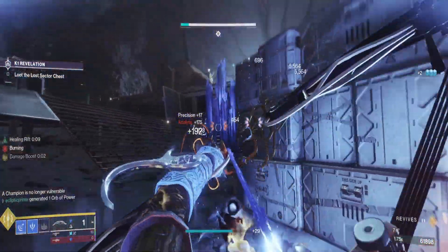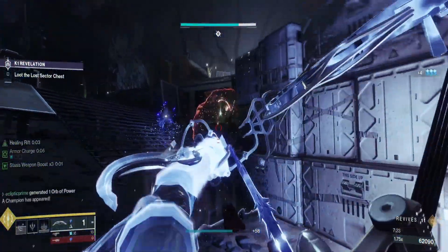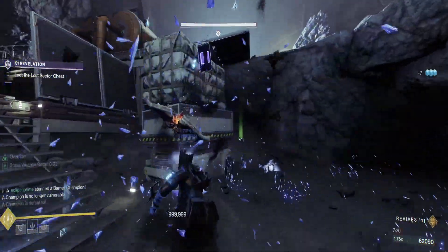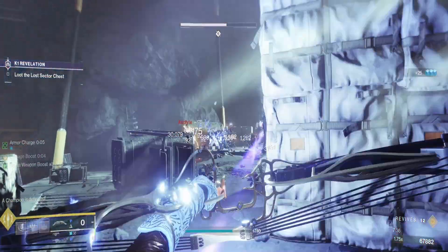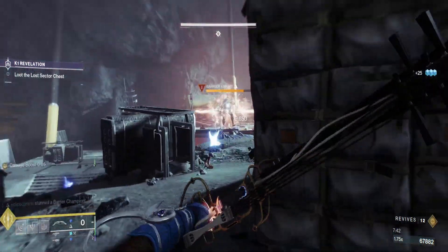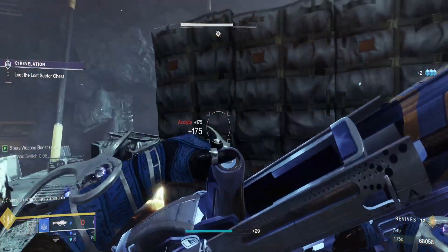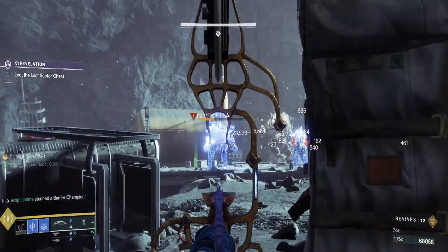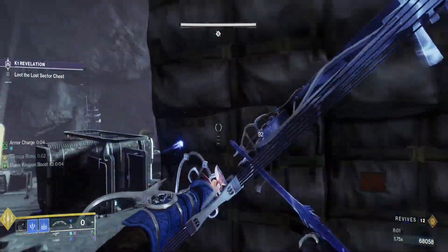Alright, blow everything up here — keep it frozen. We have plenty of ammo for our fusion rifle so we'll use that up. One barrier down, there's two. We got some ammo too, which is good — we'll throw that on the boss. We really just need to get the Barrier taken care of whenever we get a chance, because the boss we can slowly take down with our super or anything else. When Stasis is on the artifact next season, it's going to be absolutely insane for Warlocks.